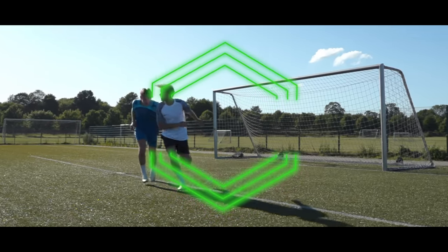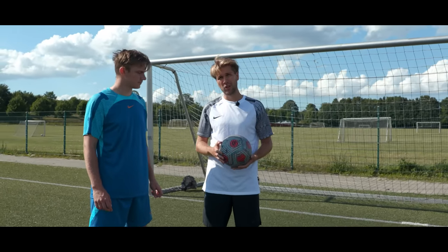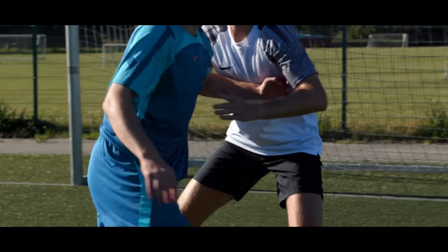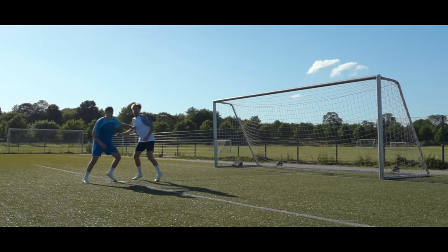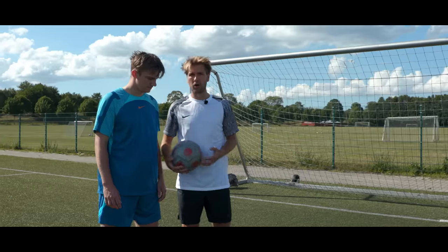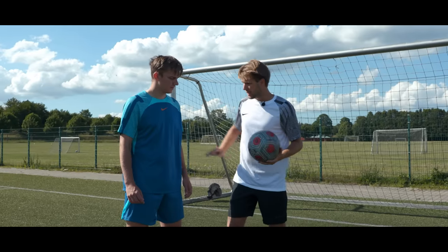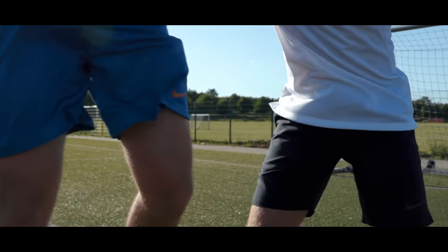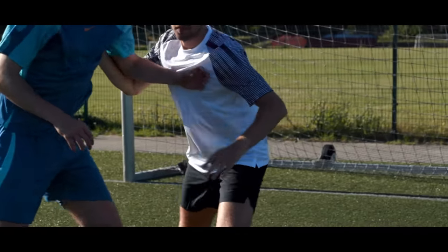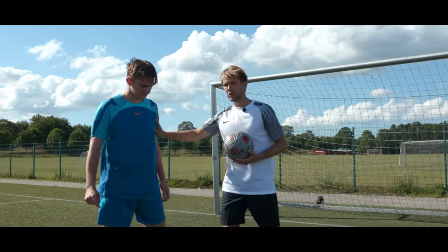Tip number four is about corner kicks. The most important thing when you are defending a corner kick is to stay close to the attacker — do not give space, try to be as close as possible so he can't get an easy goal. Also when he jumps up, try to go with him. Another thing you can do when the corner kick comes in is to push the attacker, get him off balance so he can't score easily. As a defender at corner kicks, you have more leeway from the referee, but be careful pulling and pushing.